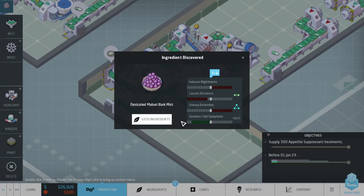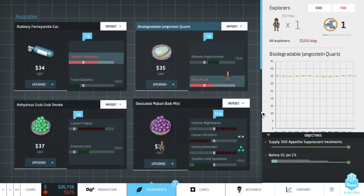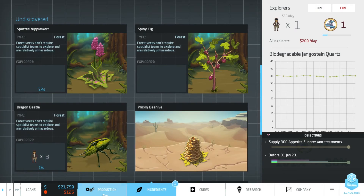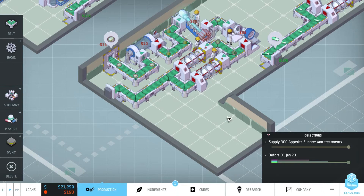It's looking like we can at least get it into range where it soothes cold symptoms and only causes dizziness. We could actually lower it by one and then we wouldn't have any side effects at all. Bringing it up to 10 - yeah, very interesting. So that could probably be a highly profitable thing for us. Let's quickly start researching the dragon beetle.